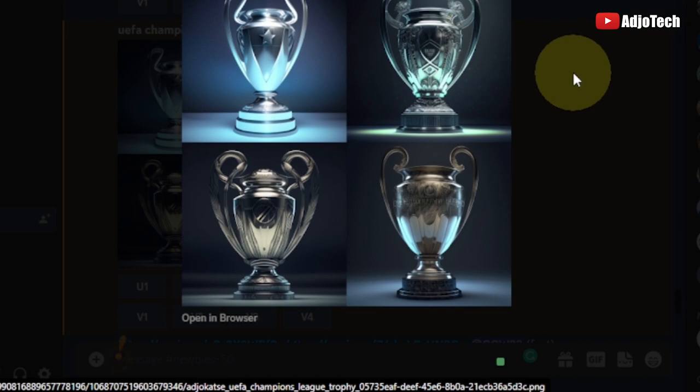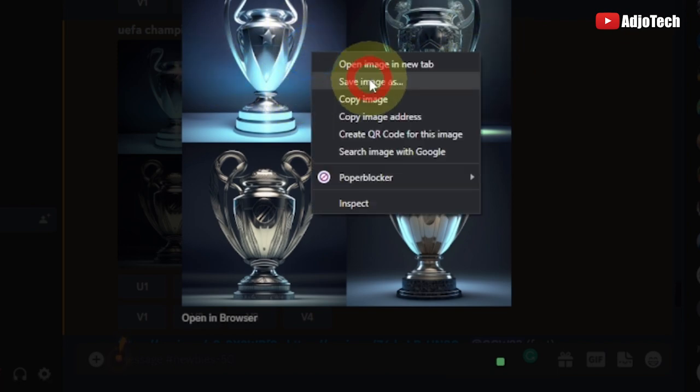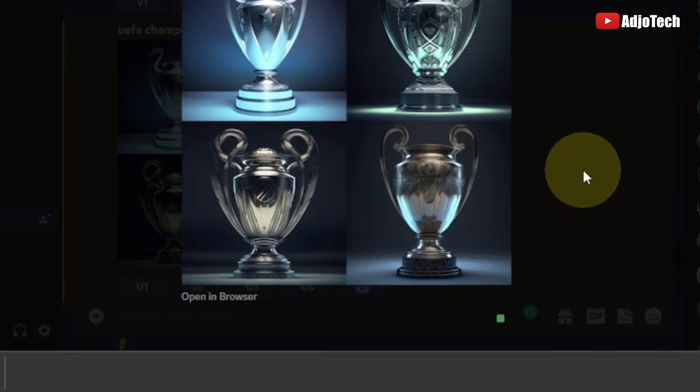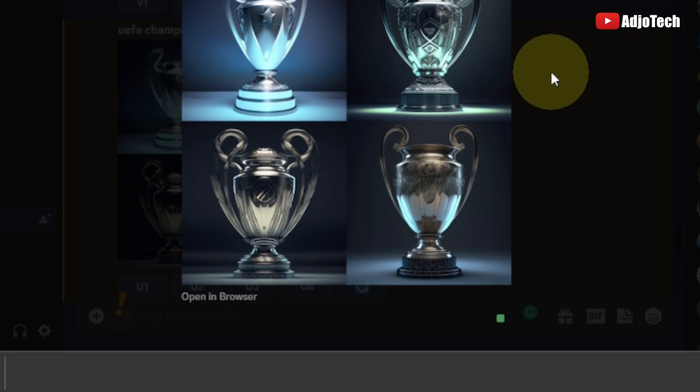This is just a concept. If you want to create something and you have no idea, you can easily come to Midjourney AI. I have more videos on that on my channel. I can go ahead and save this to my computer. You can easily combine several images together to create something amazing, and I'll do a video on that very soon. This is a version of the Champions League trophy generated by the Midjourney AI — try your hands on it and see how amazing it looks.